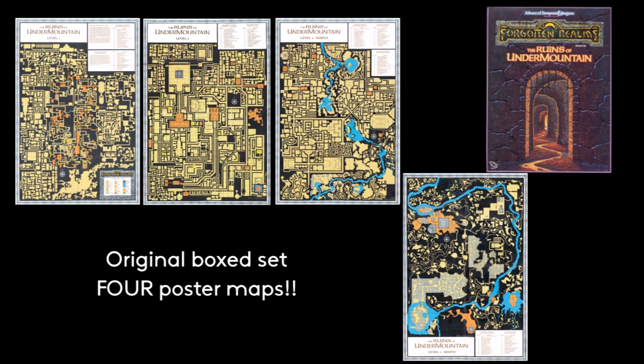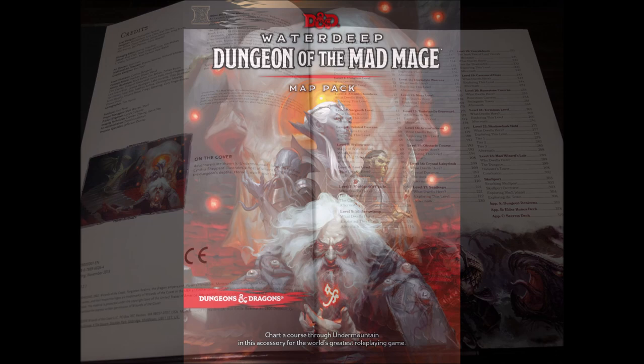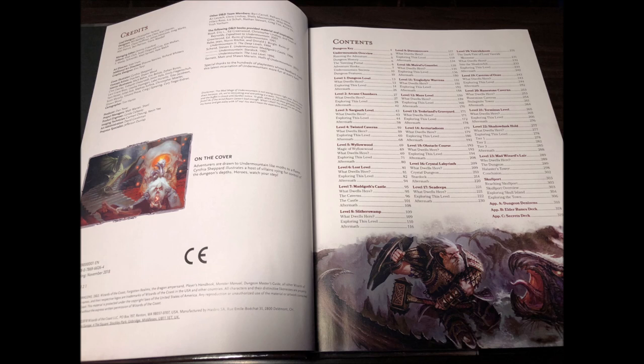So how did Wizards of the Coast do? To be honest, it's a mixed bag. The book is pretty hefty, coming in at 320 pages long, broken into 25 chapters: the introduction with a history of Undermountain, a full chapter for each level, and then finally a chapter for Skullport and three appendices. There's a lot of information here, so let's talk about the good first.